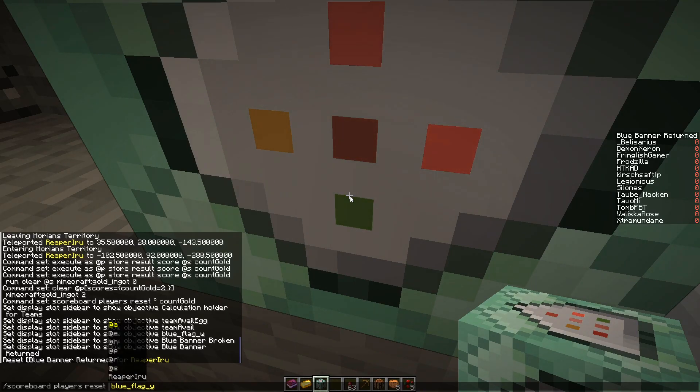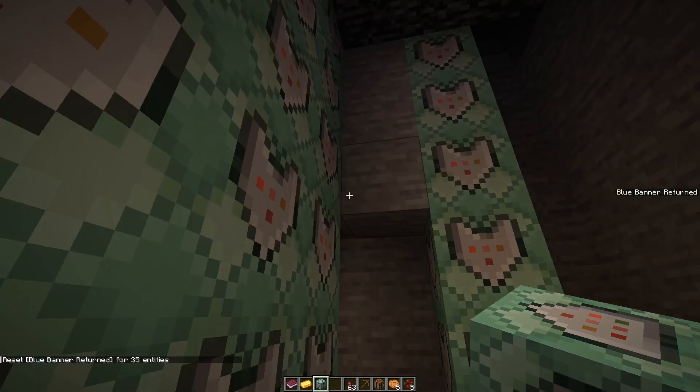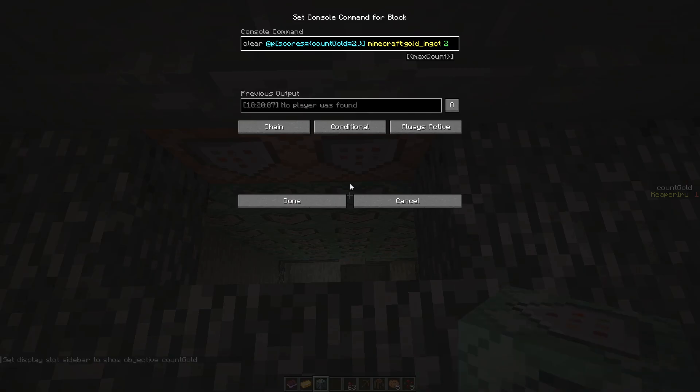So you always use the asterisk to completely clear every data — like 35 entities is way too many. That would be another solution. But what would be much easier is to use execute as a nearby player.